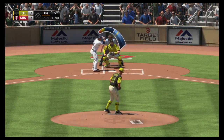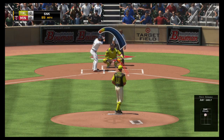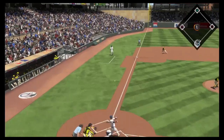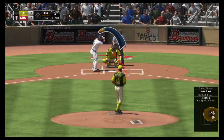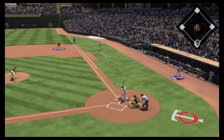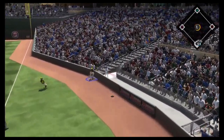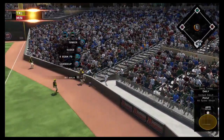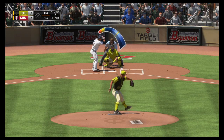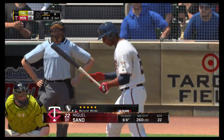Eduardo Escobar into the box. He'll swing from the left side, and we all know he's a much better hitter from the other side. Sinker to open the at-bat, in there for strike one, and he falls behind 0-2. Out in front of that one but he stays alive on 0-2. Good bite to that sinker as he gets him to swing through it for out number two.